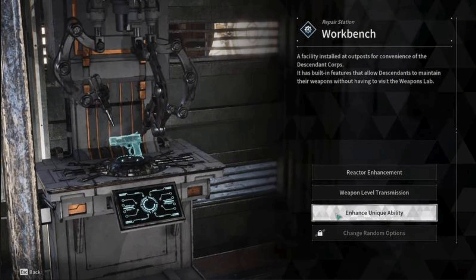After that, select a weapon of your choice with the unique ability. Then fuse another duplicate of the same weapon to proceed.